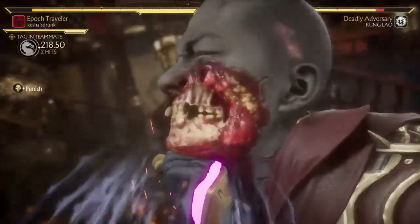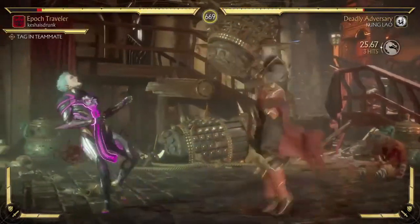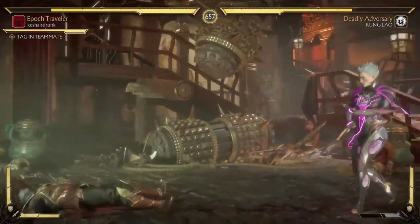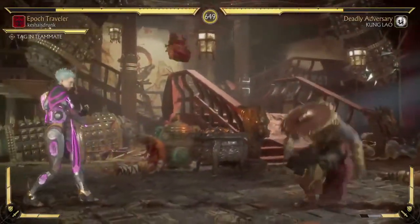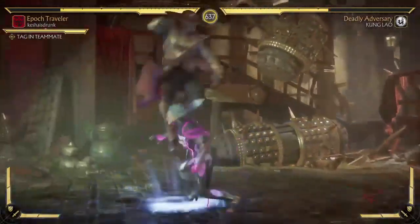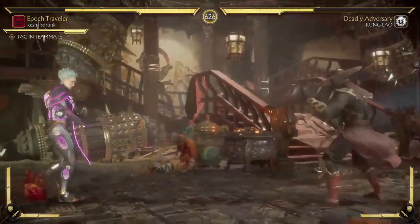Kung Lao. As you can see, she takes like no damage from Mr. Kung Lao. It's kind of sad that these AIs are so dumb sometimes — doesn't he realize I'm just doing the same thing over and over? When he gets to his Fatal Blow range, I think I'll let him get his Fatal Blow.